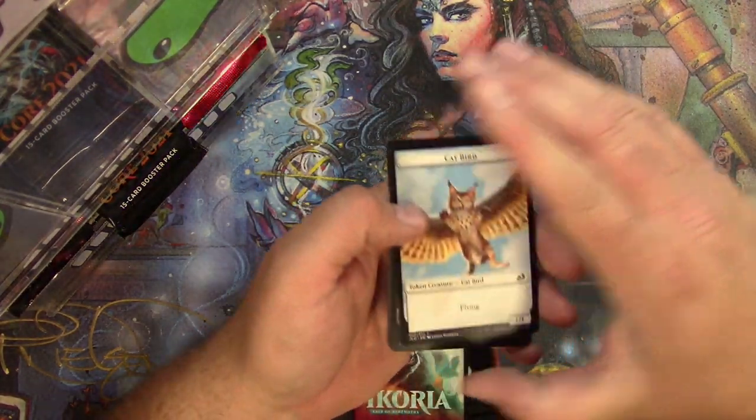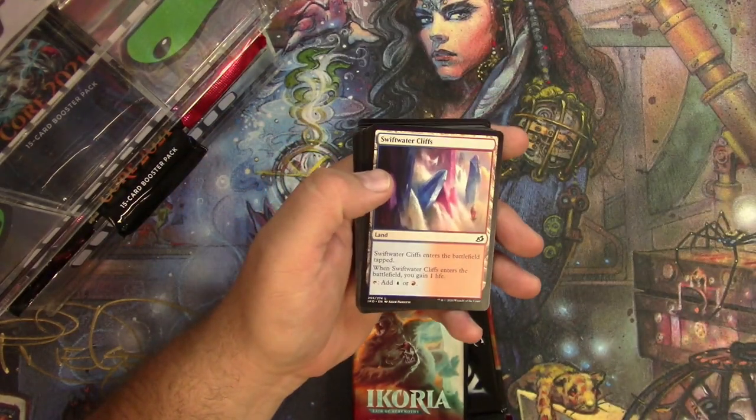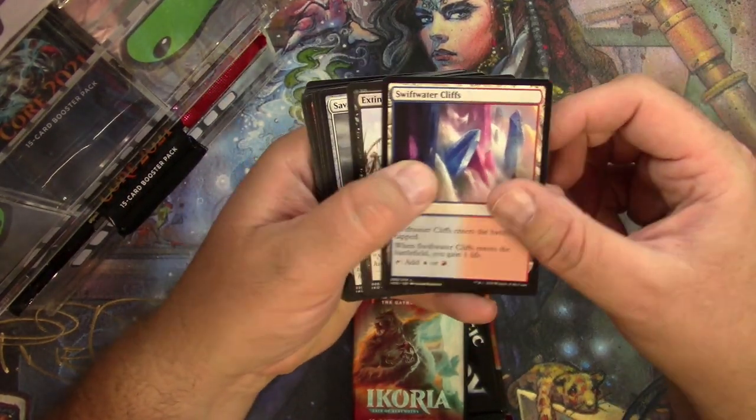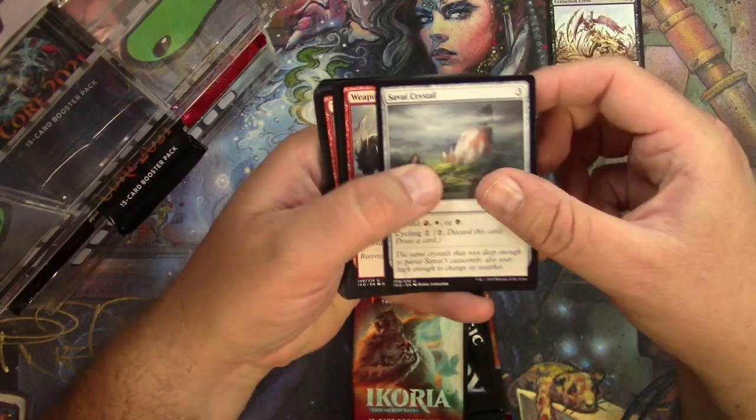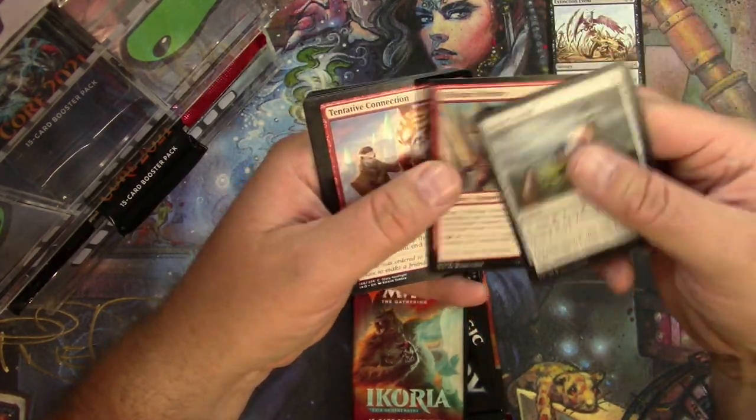Okay, Catbird — that's pretty fun. Swift Water Cliffs and an Extinction Event. Survivor's Bond, Crystal Weaponize the Monsters, Frillscare Mentor.